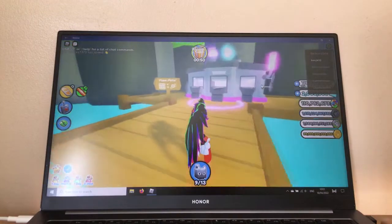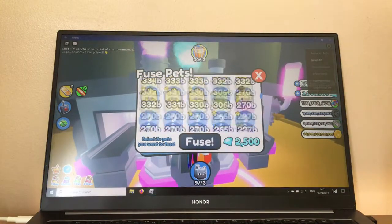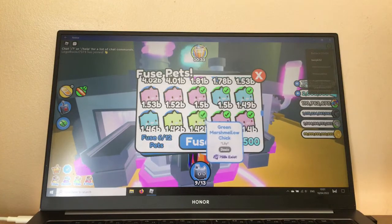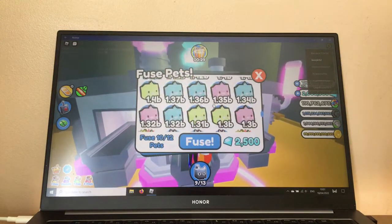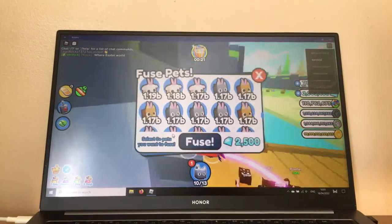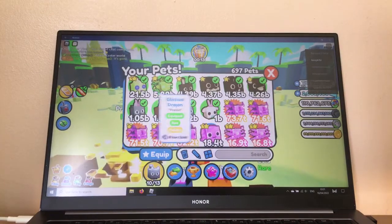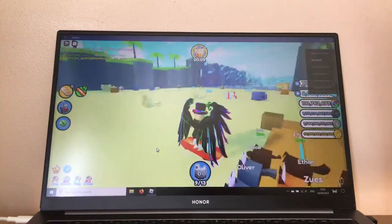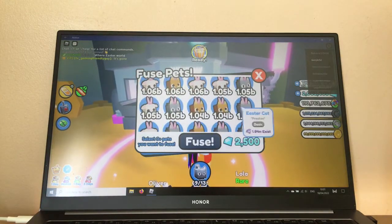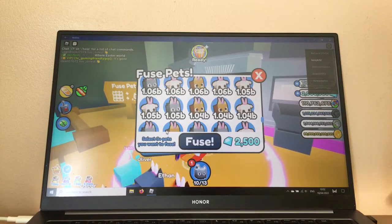Okay, my cat — ignore it. We're gonna fuse some more. Let's see what it gives us. What did it give us? Don't tell me it's a bad pet. Oh my god — a glitched dragon golden! Nooo! Okay, now let's fuse three Easter cats, three Easter cats — and it gave us a rainbow. Bleebo, okay.